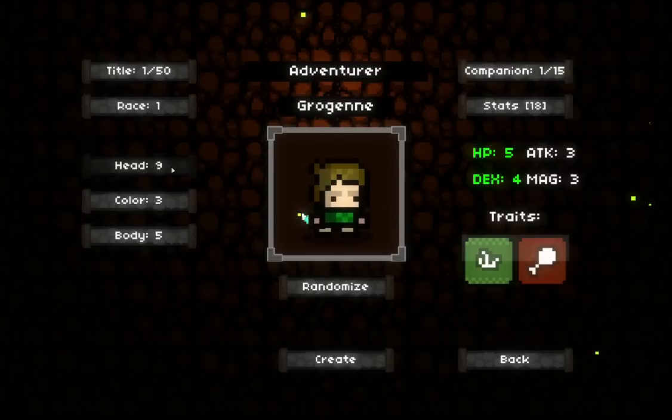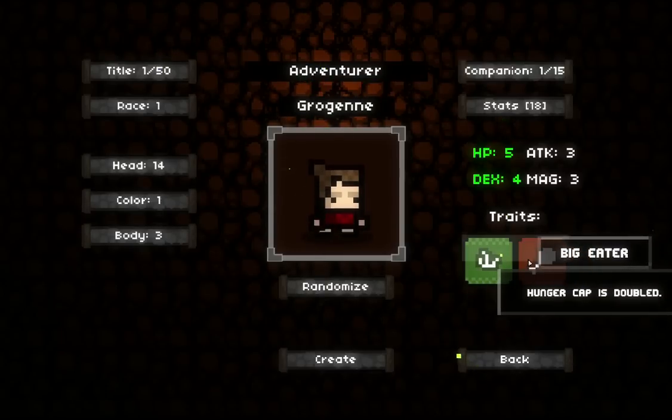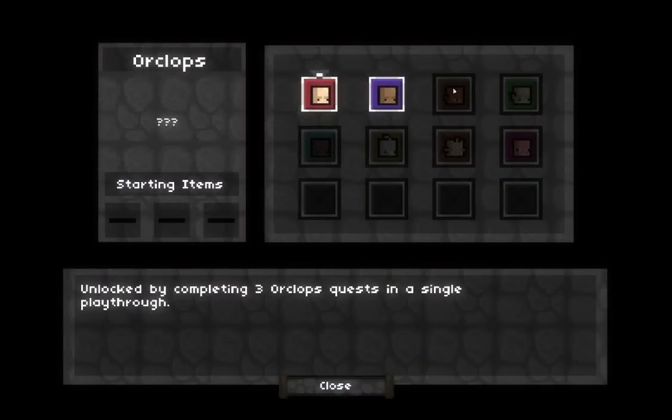The game starts out with a character editor that allows you to change the way your character looks, but here you also get to roll for different stats, change your race which assigns new bonuses, as well as roll for new traits.